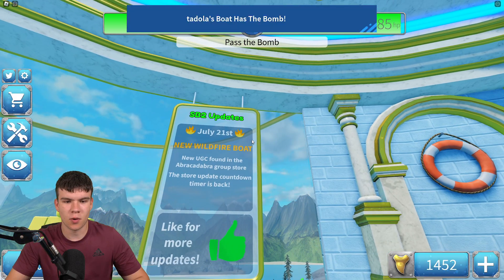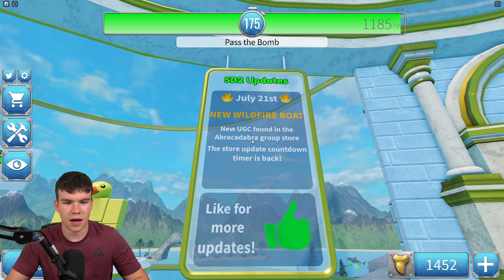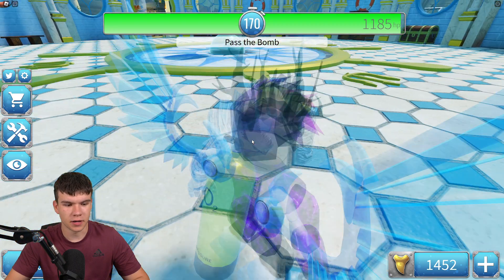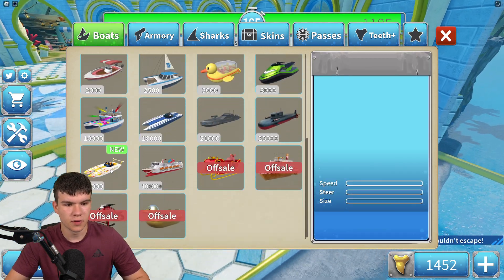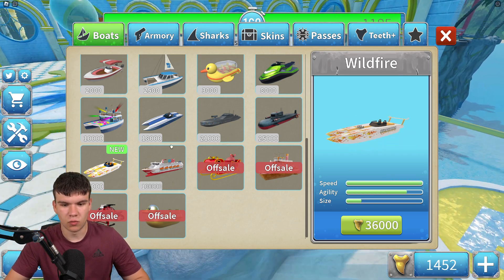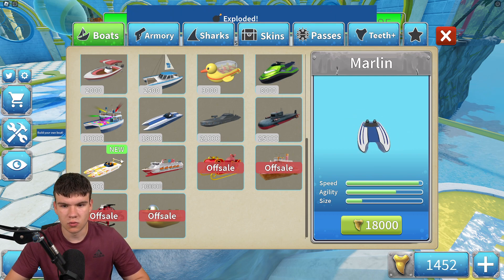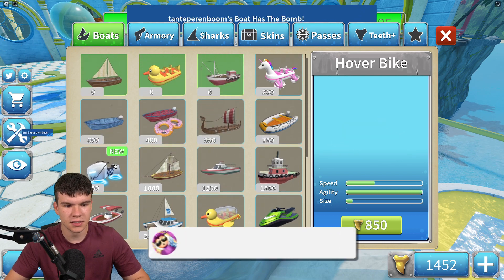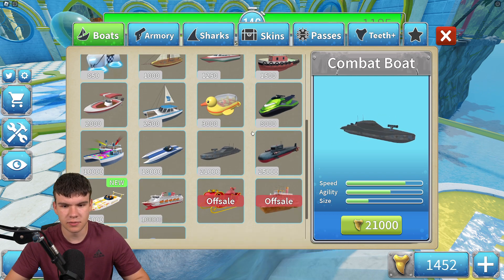What's new inside this update? There's a brand new Wildfire Boat, new UGC items found in the Abracadabra group store, and the store update countdown and timer is back. As we go to the shop, you can see the new Wildfire Boat — it's got max speed and pretty good agility, although it's quite small. I think this might be one of the fastest boats in the game, a bit faster than the speedboat.